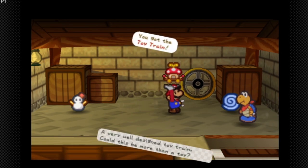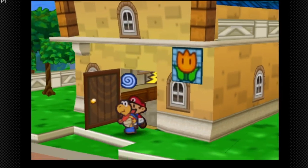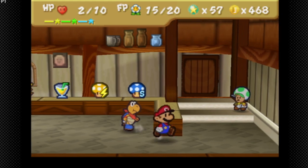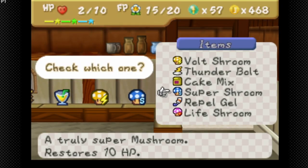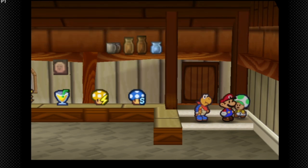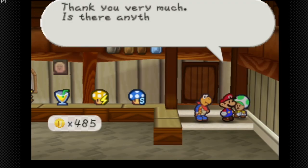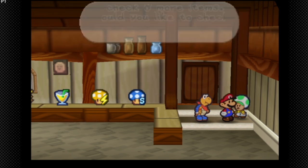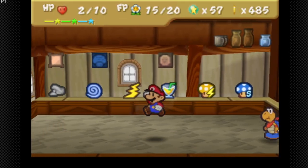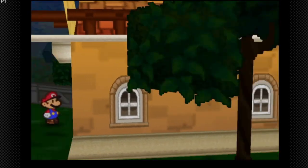I recommend getting the Volt Shroom and the Toy Train. I also want to buy a second Volt Shroom because we're going to need both. We can check the cake mix and sell the spicy soup since we won't need that. We're going to need a second egg. We can only check eight more items in the store. We'll use a lot of these for tasty recipes.